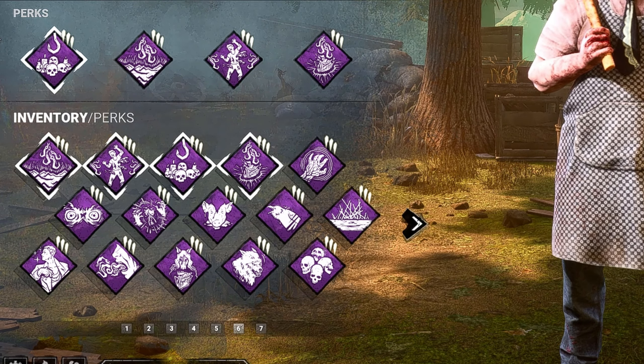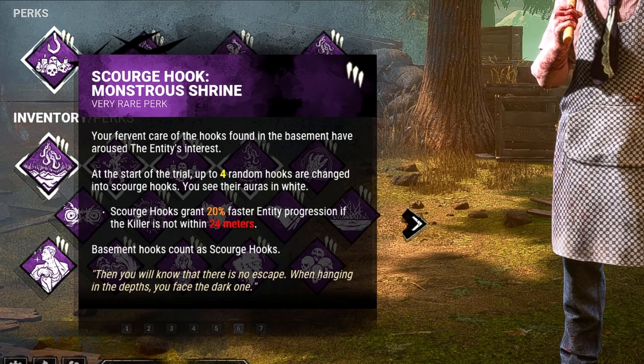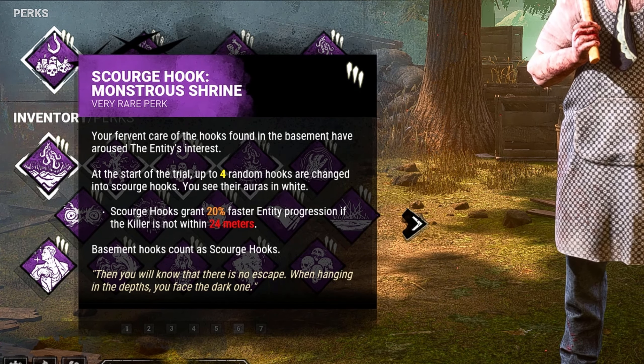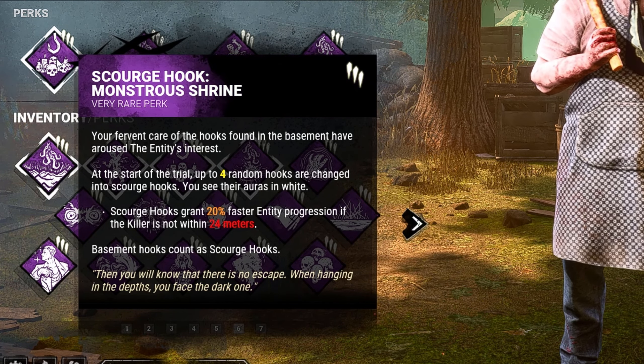For our first Scourge perk we're going to be bringing Monstrous Shrine. Scourge hooks grant 20% faster entity progression if the killer is not within 24 meters. Also this makes basement hooks count as Scourge hooks, and we all know that Bubba loves the basement.